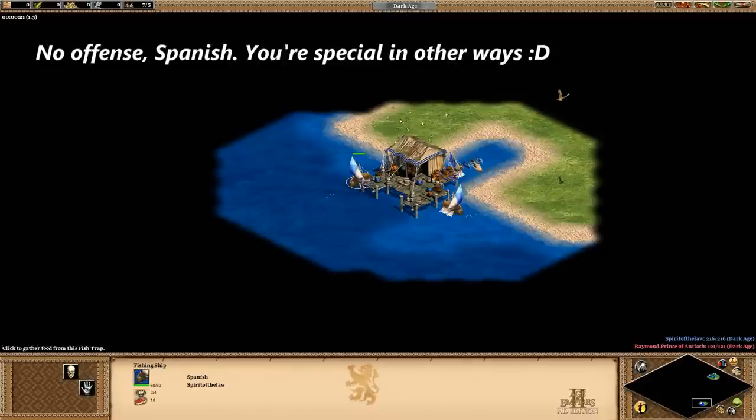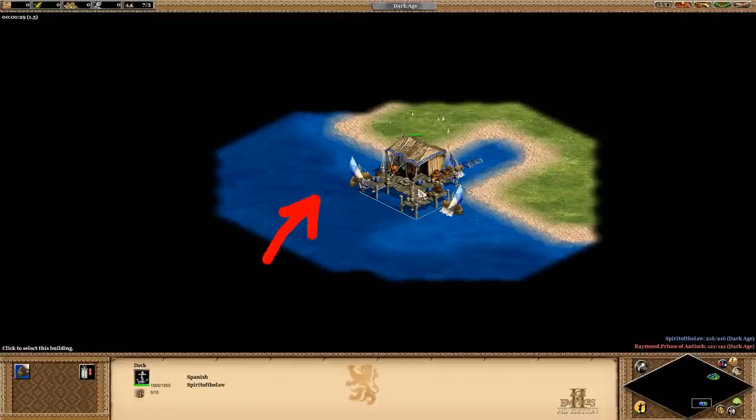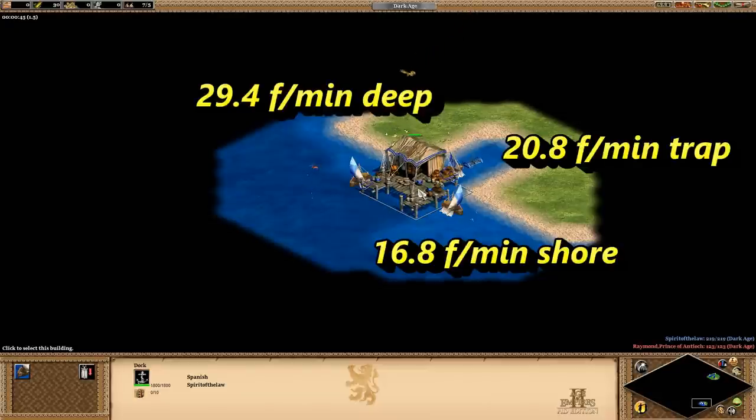To establish a baseline comparison, I have a dock with three fishing ships. One is touching what I'll call a deep sea fish tile, another is a shore fish tile, and the third is a fish trap. There's no travel time for any of these ships, and after five minutes, these are their collection rates.